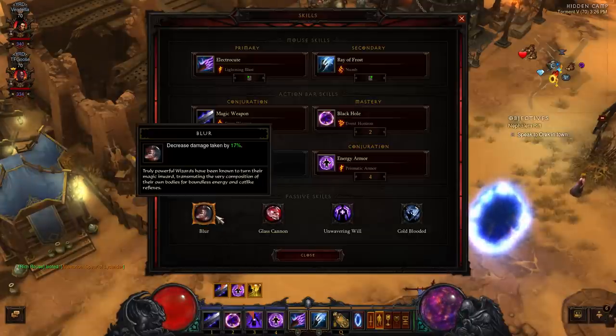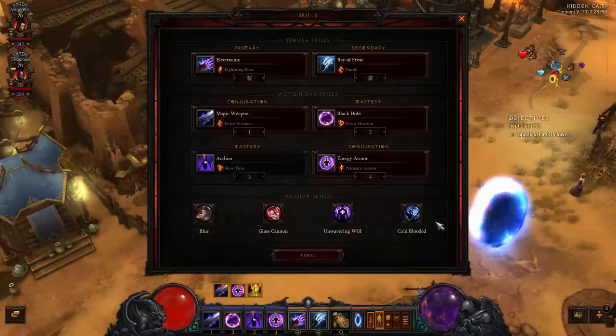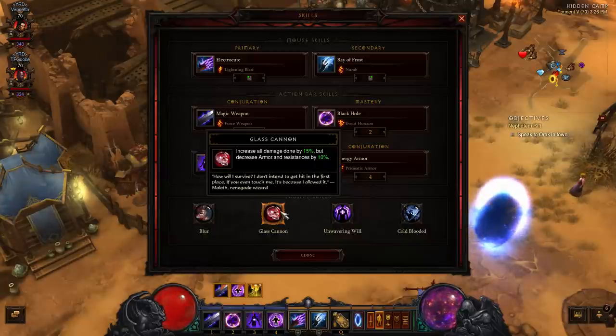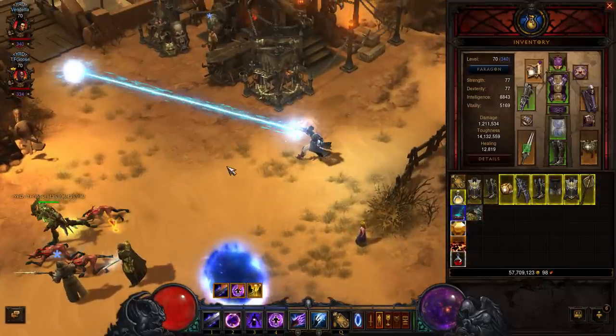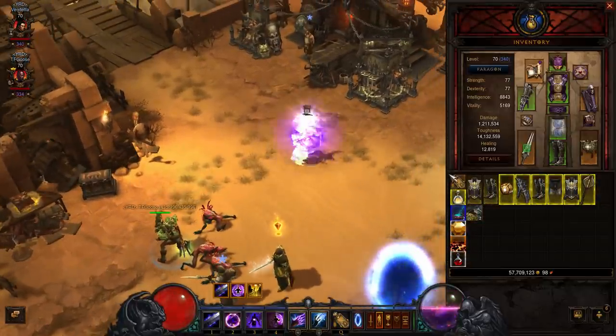I did change up my passives as well. I'm running Blur now, and Cold Blooded, just to give some more defense and offense. Still using Glass Cannon — 15% damage but it takes away 10% armor and resistance. And then Unwavering Will, because with Ray of Frost you kind of have no choice but to be planted.